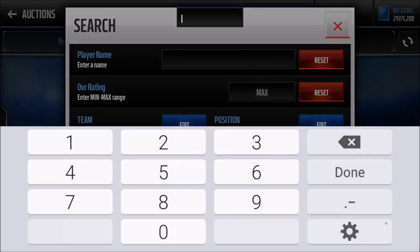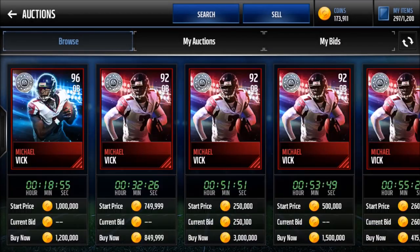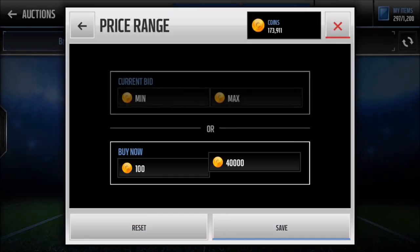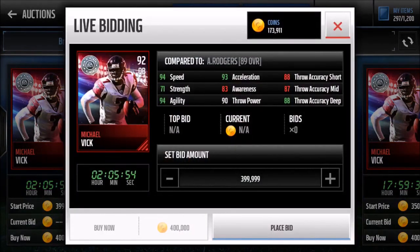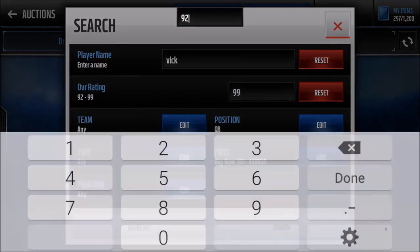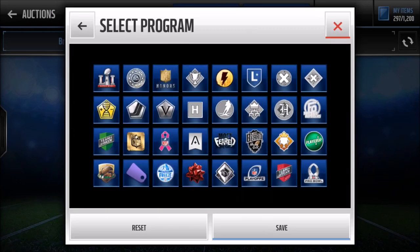The 96 Michael Vick — I definitely think with his speed he'll go up. We've never had a 92 OVR QB with 94 speed, so he's definitely going to go up. You can probably get him for around 400k now, and I'm hoping he hits 600k. I might invest in him — I'm not sure, but I think he'd be a good one to look out for.